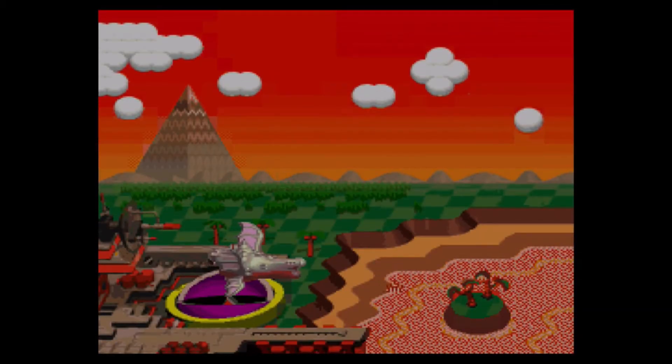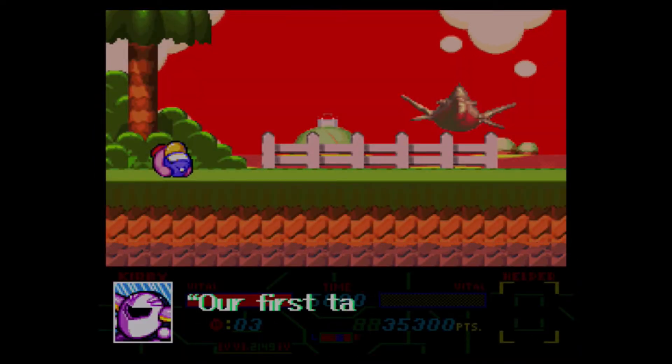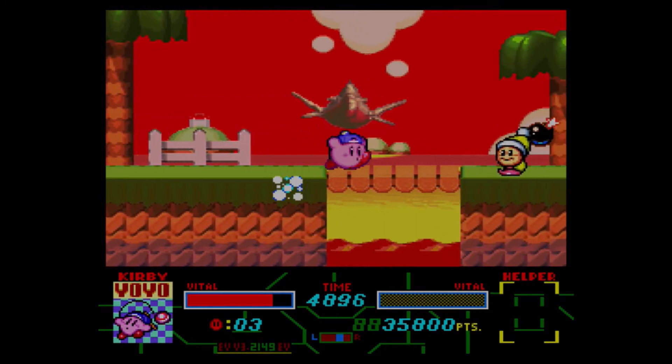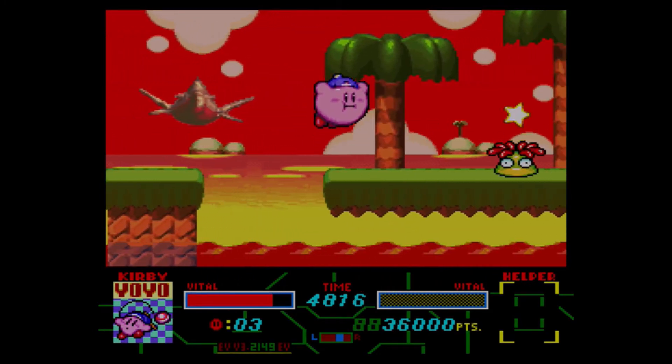Apparently everything goes flying out when they turn on the ignition. And is Kirby dead? No, of course he isn't. This is the first real level: Drape Garden. It reminds me way too much of Floating Islands, at least the first part does anyway.